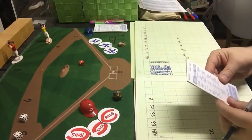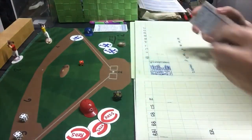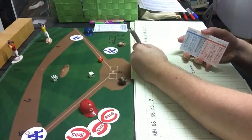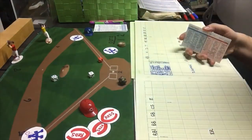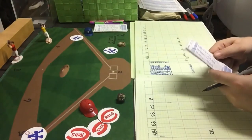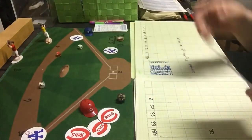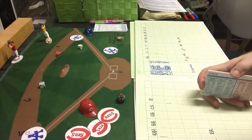Reggie Smith leads off the bottom of the sixth with a walk — Blackwell's 3rd walk. Dusty Baker gets a 2-6 — a single, Blackwell's 4th hit allowed. Runners at the corners for the Dodgers, but Rick Monday pops out to first without scoring anyone. Ron Cey gets a 2-8, a ground ball A — double play! The Reds get out of the inning without allowing any runs.